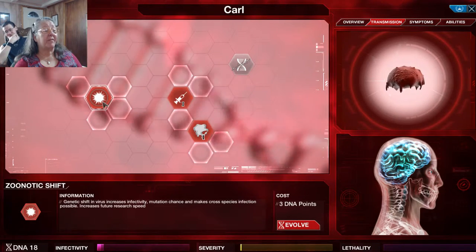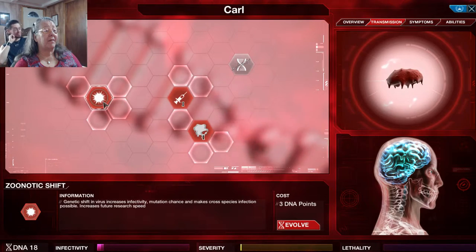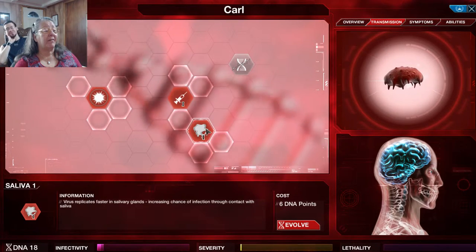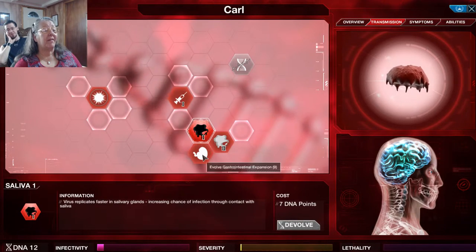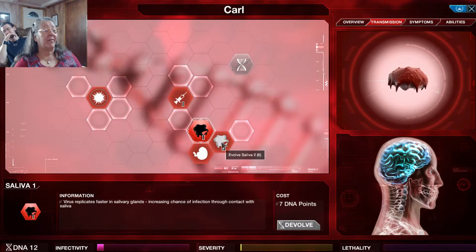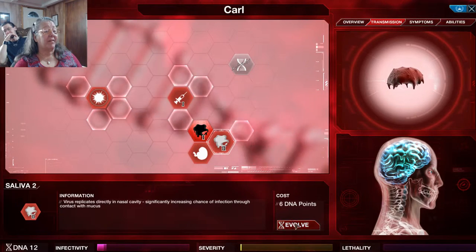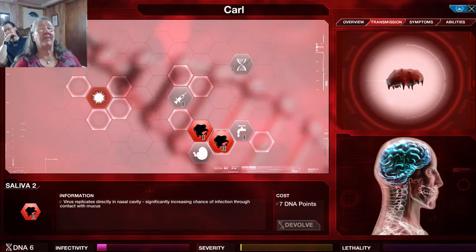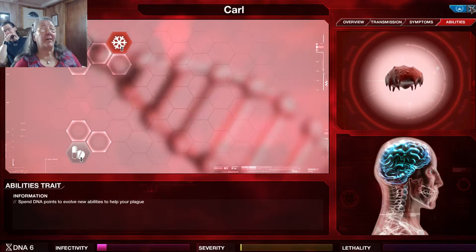I don't think I want to go with zoonotic shift, but I think I'm going to go with saliva. We'll see how this turns out for you. Do I want to go with gastrointestinal or evolved saliva? I think I'm going to evolve saliva. We'll leave it at that for now and see what else might pop up because of that.